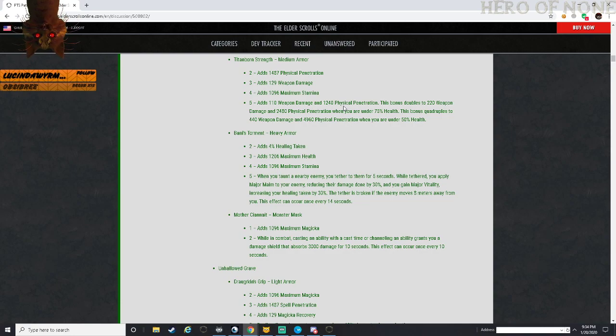Stamblades would probably use this. You could work this with Alchemist but you have to be careful because you don't want to use a healing potion with Alchemist - instead you probably want to be using weapon power crit or crit pots of some type. I'll say this would probably be best on a Sorcerer with the damage shields - I think you get the best benefit out of this.